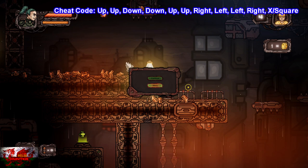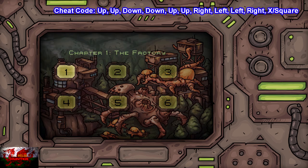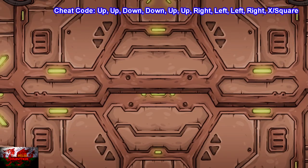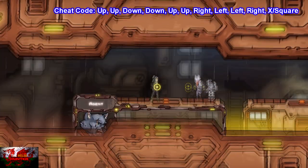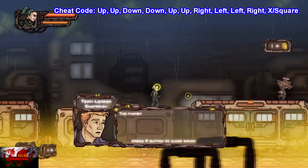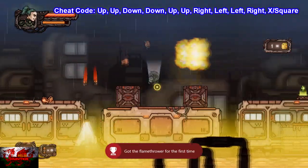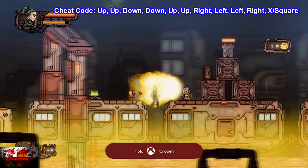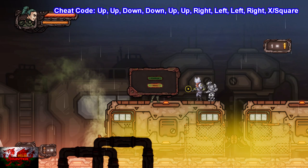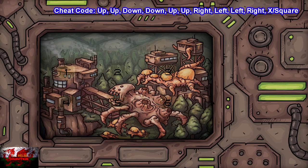Now we can go back onto chapter select and choose chapter one, level four. We're going to be getting the Rufus on Fire achievement — that's just for picking up the flamethrower. Once you start, it's very close to the beginning of the level. There it is — it's the third card over. Now we need to finish chapter one in its entirety, so let's head back to the main menu after barbecuing people's asses off.